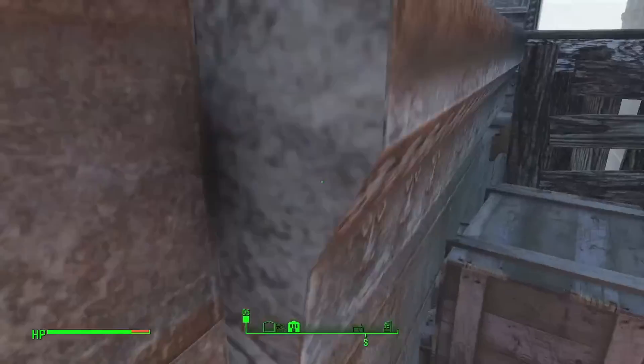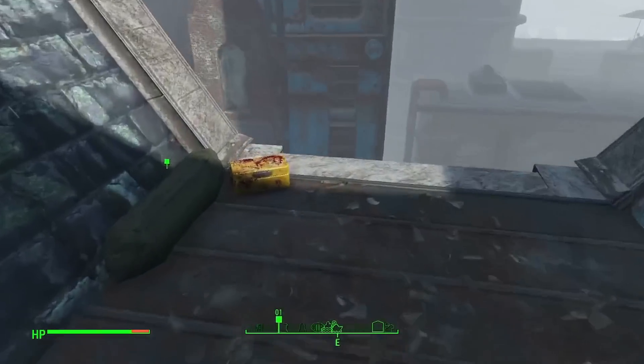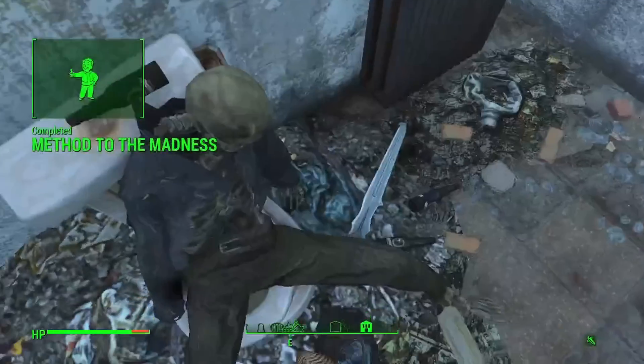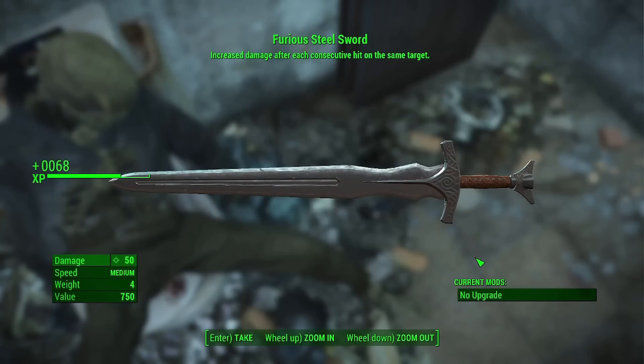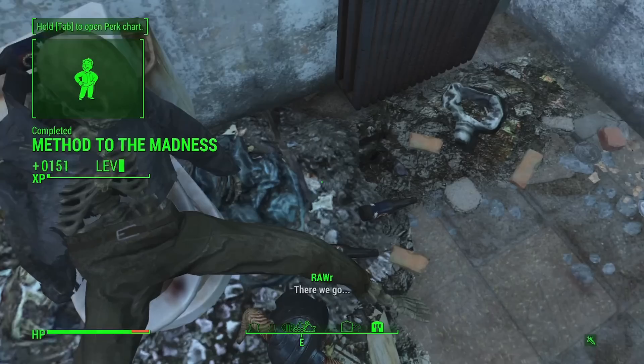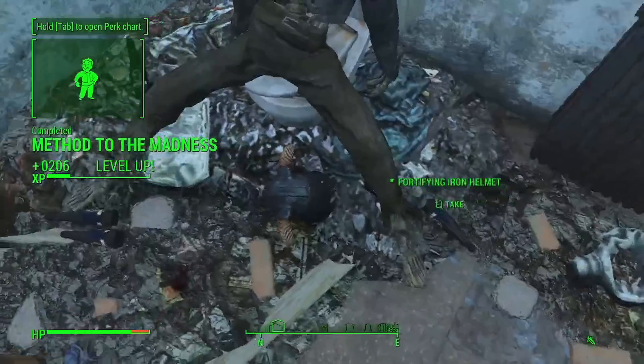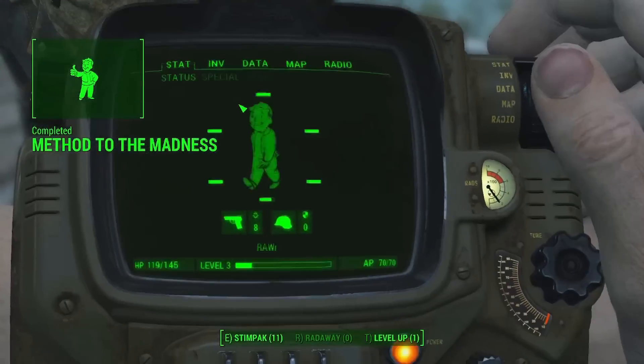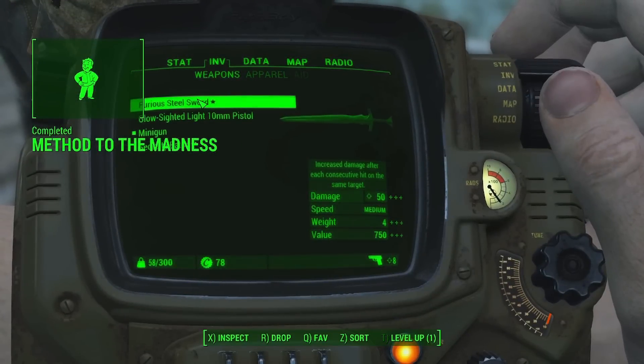Third time's a charm — I dodged both groups of card players, ran to the roof again, and grabbed a key to unlock my actual prize: a Furious Steel Sword that did more damage with every swing on the same target. It also had a base 50 weapon damage, which is kind of nuts this early in the game. Surely it won't be too powerful.